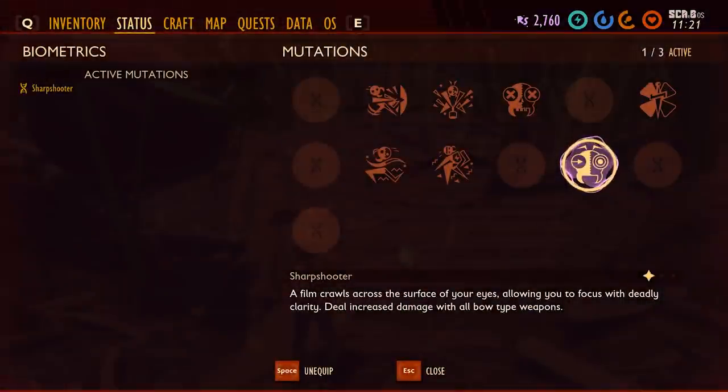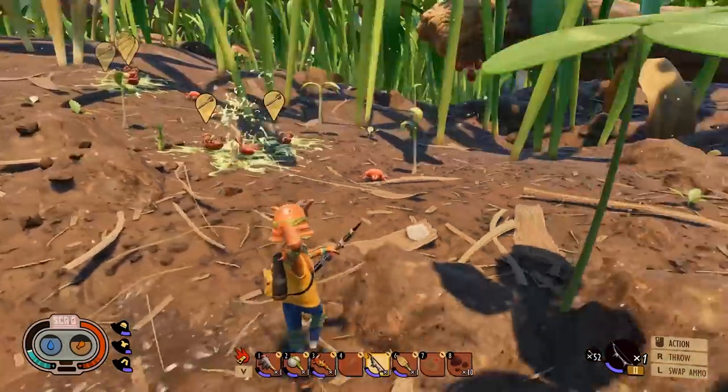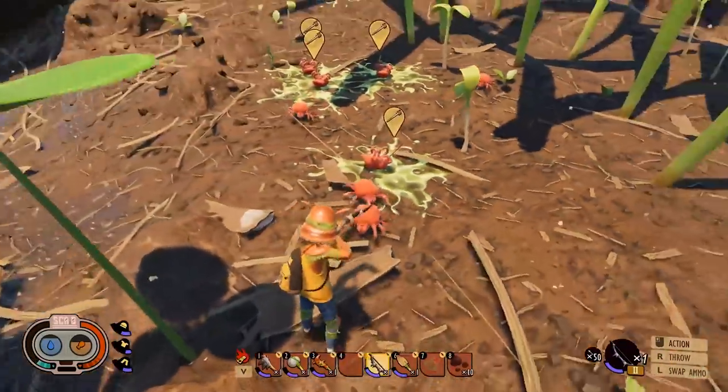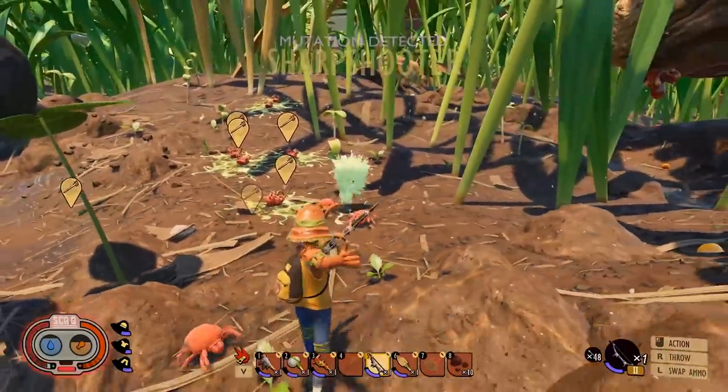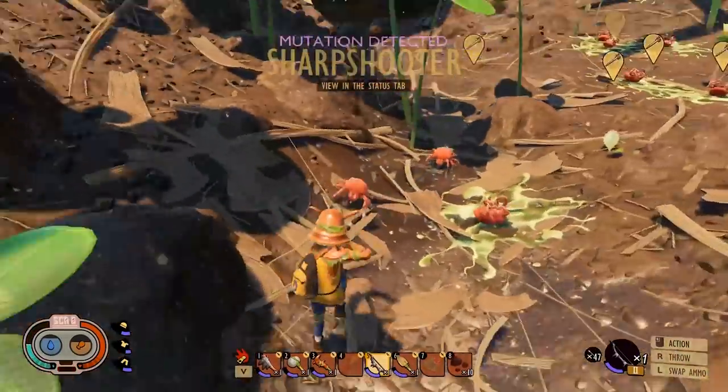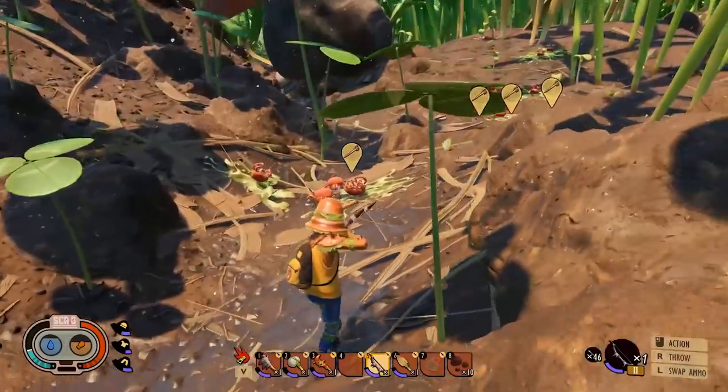The next perk is Sharpshooter and, as the name suggests, this increases your damage with all bow type weapons in the game. To unlock Sharpshooter, you have to kill 40 enemies with your bow. There are three tiers of this mutation, so I recommend finding a nice crop of mites or gnats to make this go as quickly as possible. You'll need to kill 200 enemies with your bow before you unlock tier three.